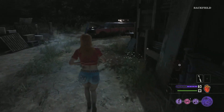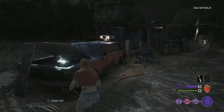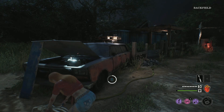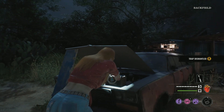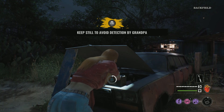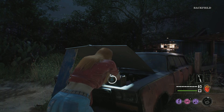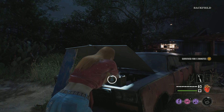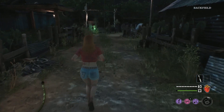The third and final perk in this build is Bomb Squad. Essentially, Bomb Squad allows you to dismantle a trap without the use of a bone scrap. At level 2, this perk allows you to dismantle traps 50% faster, and at level 3, 80% faster. This perk is absolutely huge — it fits in perfectly with Connie's kit, and being able to dismantle traps without wasting an inventory space is amazing, to say the least.